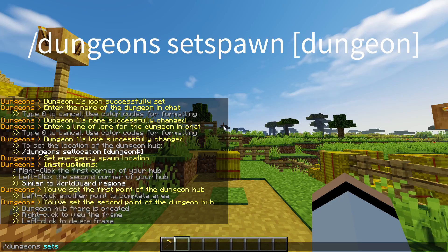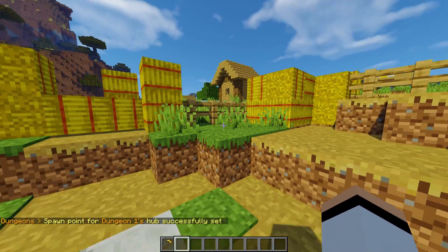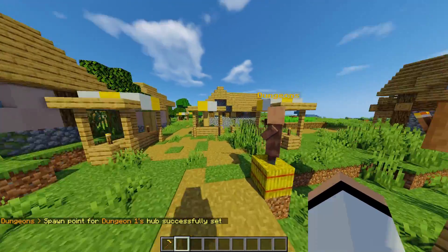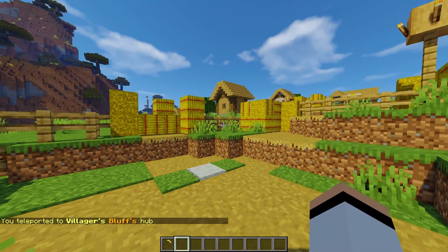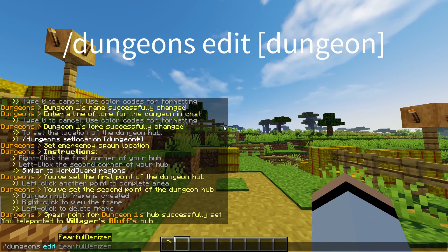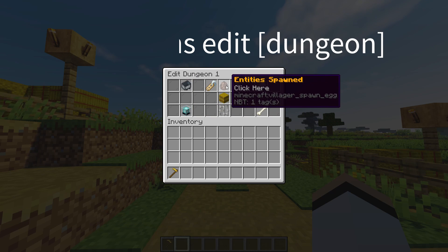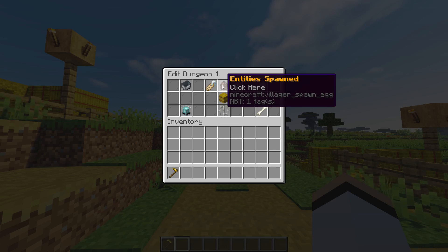Now we'll set the spawn of the hub — this is where players will spawn when they teleport to the dungeon hub. Head over to the dungeons NPC we created earlier, right click him, and our dungeon shows up. Click it and you get teleported right to the hub spawn point. To customize your teleport, go to slash dungeons edit, then the dungeon number, and navigate to your region or hub settings.